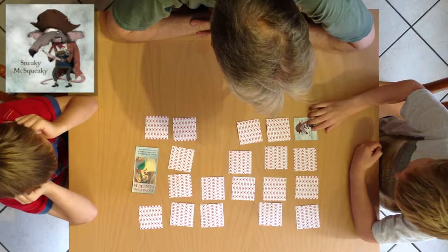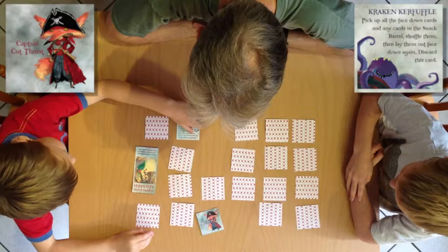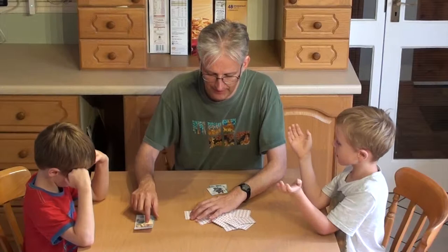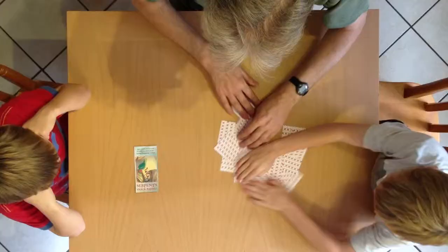Sneaky McSqueaky — so that's Finn's first. And then Daisy Cortez. Must remember where these are. Now it's your go — Captain Cutthroat. And... Kraken Kerfuffle! This is what you do when you turn over Kraken Kerfuffle: if you've turned over a card before it, you turn it back over again. We put this to one side — we don't use that again. Then we collect up all of the cards. If there are any cards on the table, they go back in as well, except for cards that people have already found — you get to keep those because they've been turned over. Then mix them all up and lay them out again.